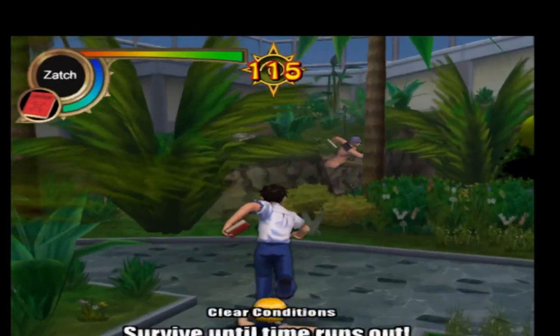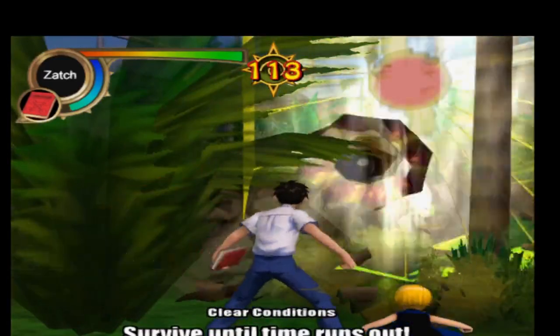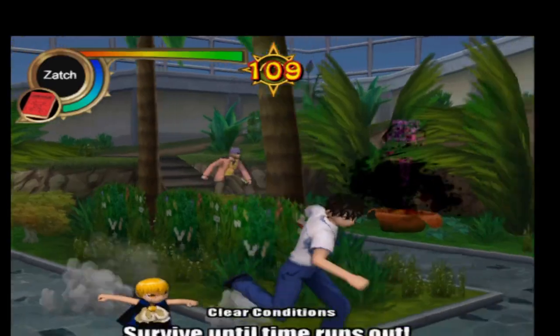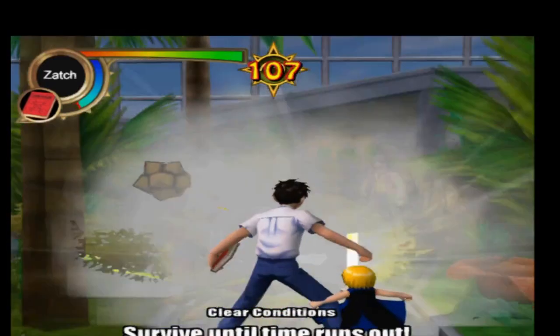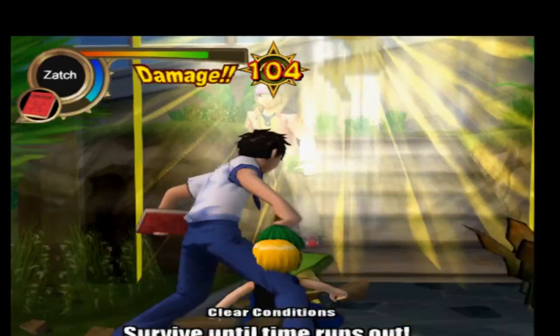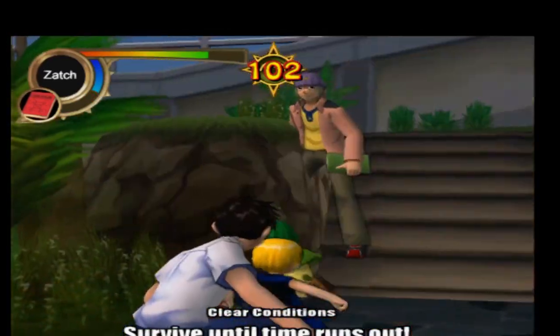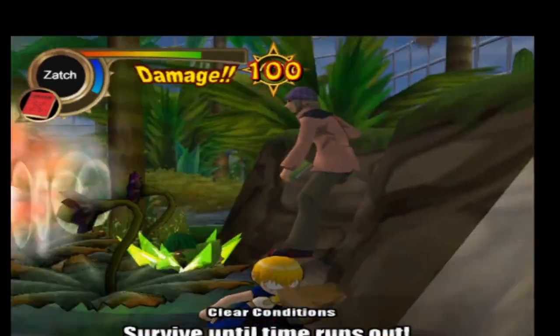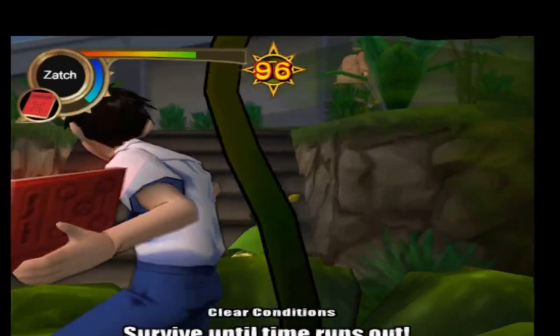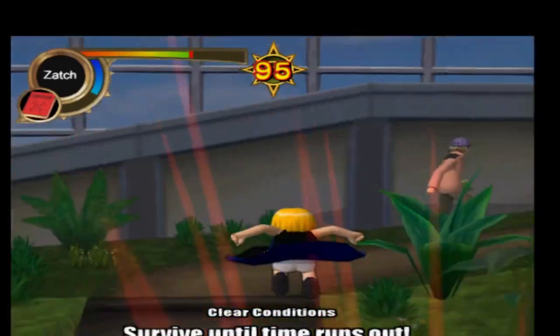In Mamodo Fury they added a new feature. Now you can take control of the people. People don't just run along your puppet but you can attack the other human and knock the spell book out of your opponent's hands, and he or she won't be able to cast spells until he or she retrieves the book. You can switch in between battles between the human and the Mamodo, which adds more depth to the gameplay.